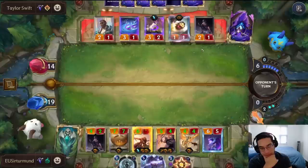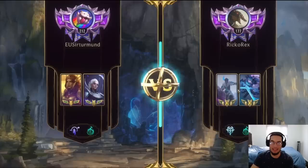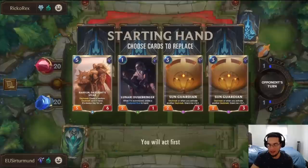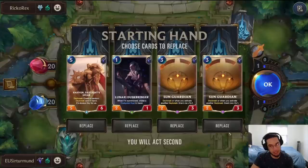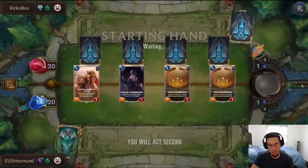GGs. In this match, we're going against Rico Reds, who is playing Sejuani. Let me fix my screen first. I like this draw — I kind of like the Sun Guardians, to be honest. I like the Sun Guardian because they're going to be really big units that the opponent's going to have to deal with.